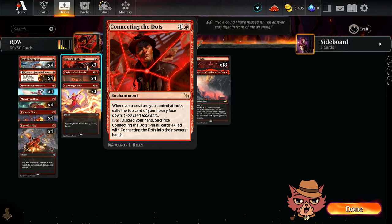It's a 2-mana enchantment. Whenever a creature you control attacks, exile the top card of your library face down — and you can't look at it. For 1 and a red, you discard your hand, sacrifice Connecting the Dots, and put all cards exiled with it into their owner's hands.